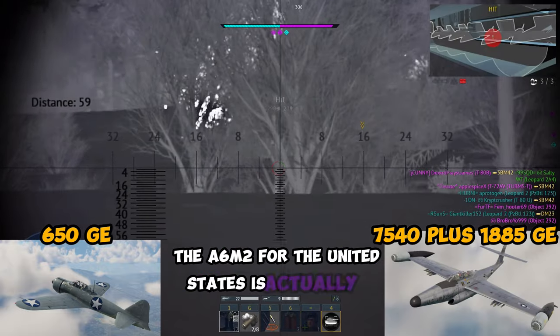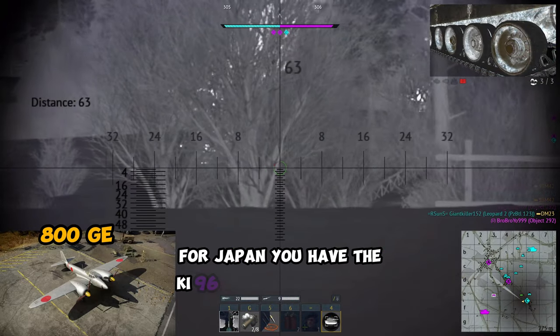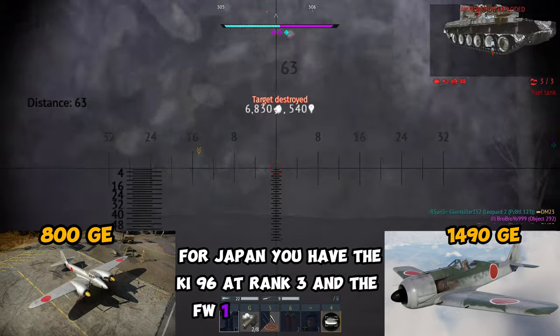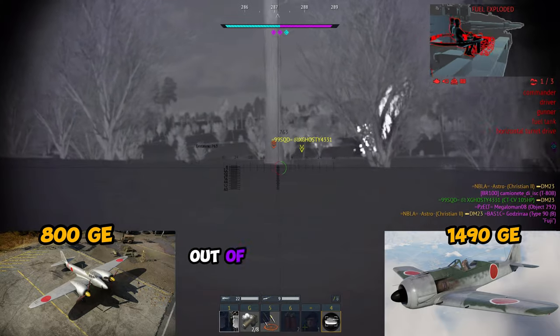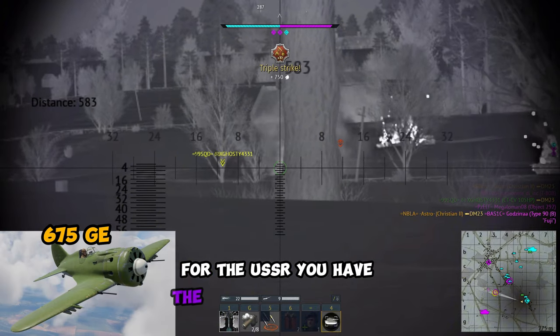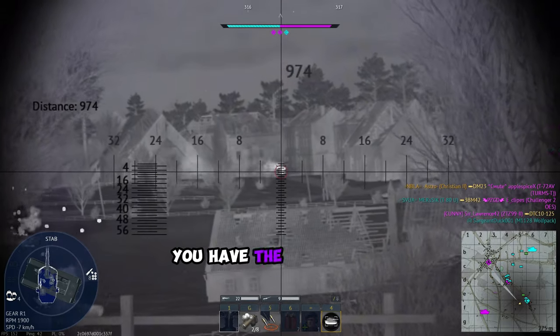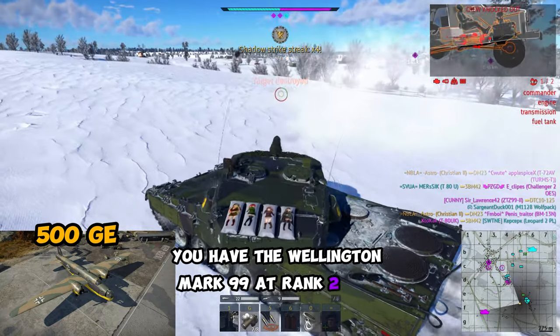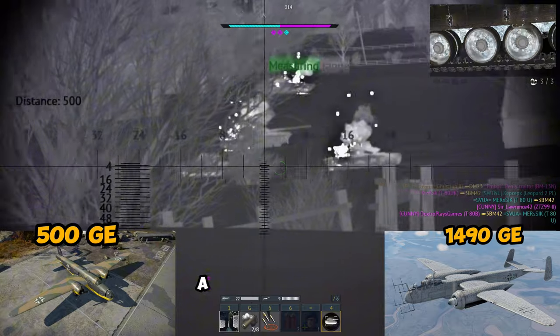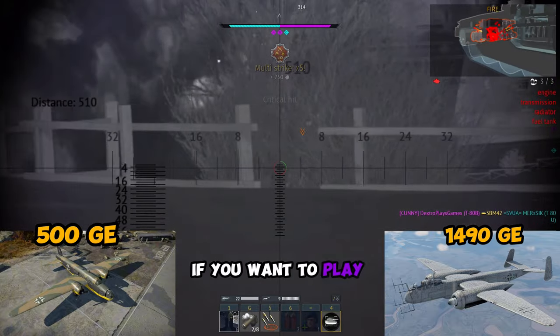The A6M2 for the United States is actually a decent pickup if you're going to grind out low tier America. For Japan, you have the KI-96 at rank 3 and the FW190A5 at rank 4. Out of these two, the FW190 is probably the better choice. For the USSR, you have the I-16 Type 28 at rank 2, and it's probably not worth your time. For Germany, you have the Wellington Mk99 at rank 2 and the HE-219A7 at rank 4. The 219 is actually a very good strike vehicle if you want to grind with it.